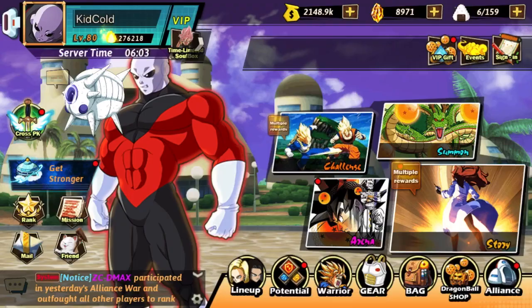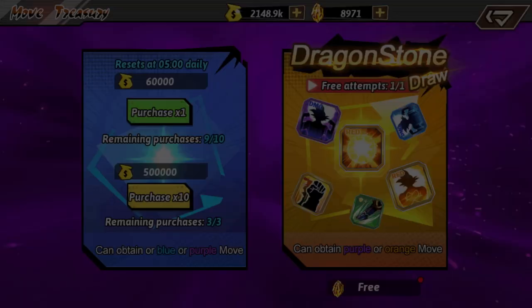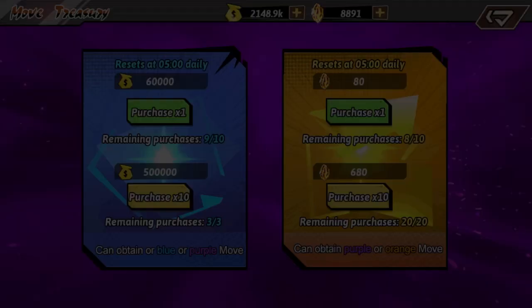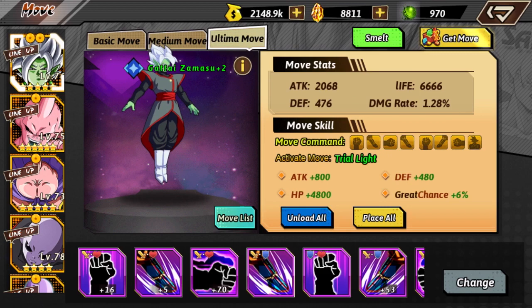Now we're going to go into the moves — I'm just going to try and summon some moves right now. Hopefully we get some luck. I'm going to spend 160 Dragonstones and we just got a green move, so we're going to smelt the white and the green and get some orbs — about 200 orbs right there. I'm going to upgrade that orange move on the Kid Buu a little bit more, spending these 970 orbs.